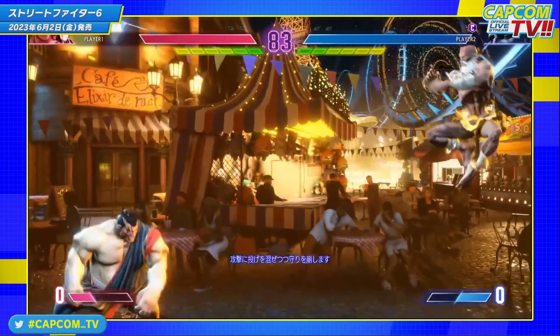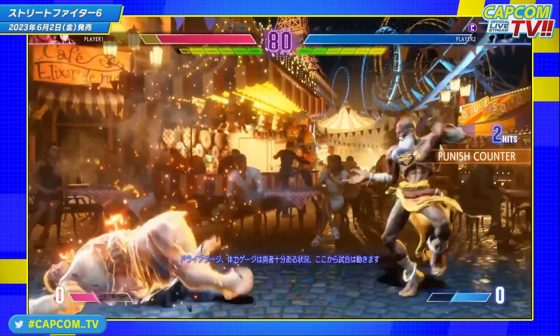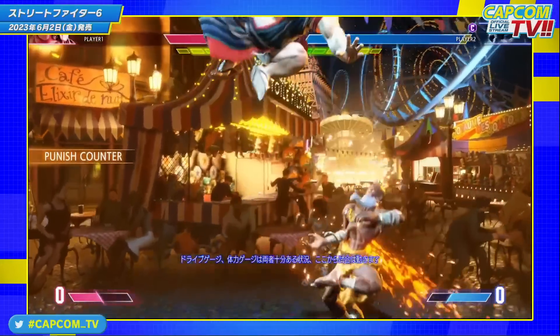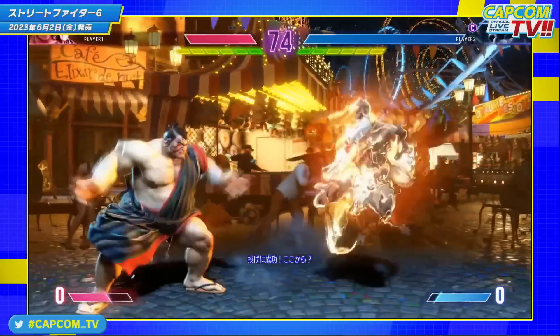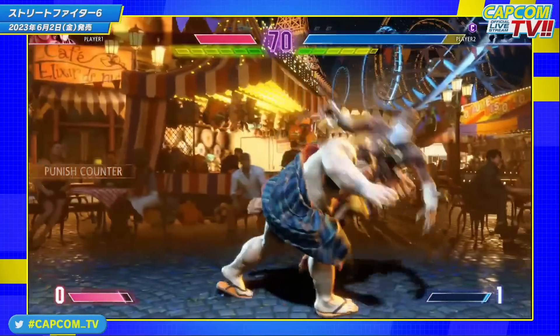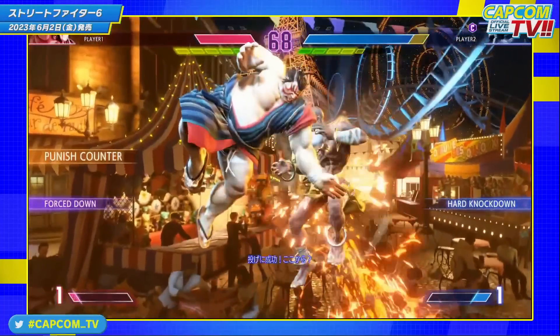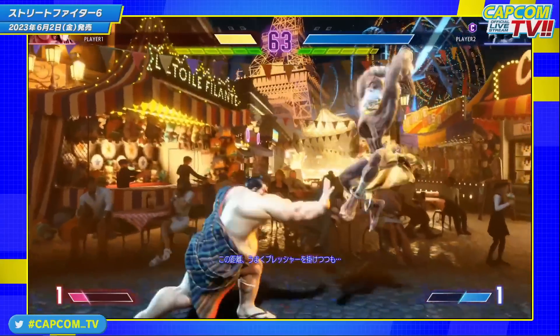We also see Dhalsim do what looks like a light punch in the air, but it's not the super long light punch used for instant overhead setups in Street Fighter 5 — so maybe Dhalsim has lost his boom headshot KO setup. His jumping heavy punch still appears to be the stretchy arm one. His jumping medium kick still seems stretchy and aimed downward, so I'm curious if that's what they want you to use for pressure instead.